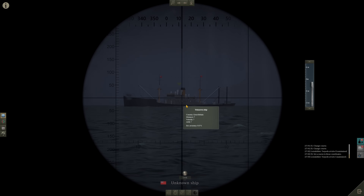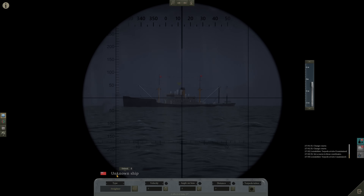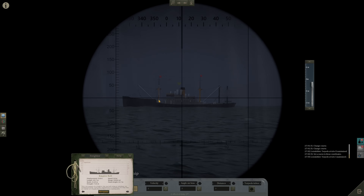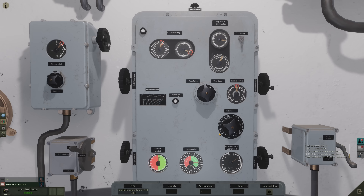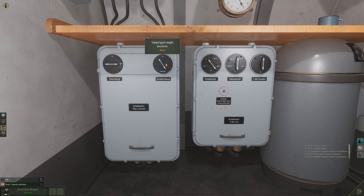This one will be target number one because she is closer. Let's identify her — mast, funnel, mast, mast. Empire Tower. Recognize the target as such. Go to the TDC. Range — we are going to fire at around 700 meters. Angle on bow currently 80 degrees to port. Torpedo speed 44 knots. Ship speed 6.5, 6.3 — that works for me. We are going to fire a single torpedo. Gyro angle receiver bow using the attack scope. We'll launch tube number one, no salvo, launch from the bridge.